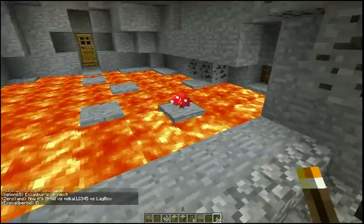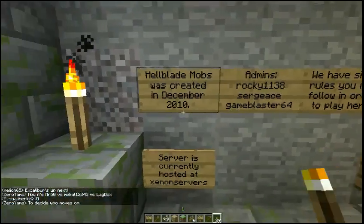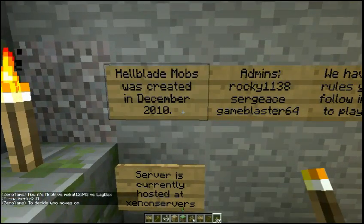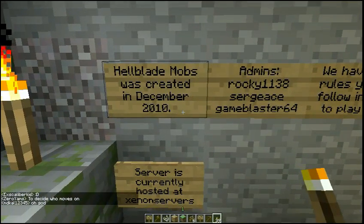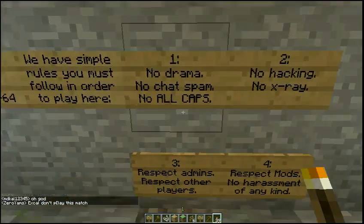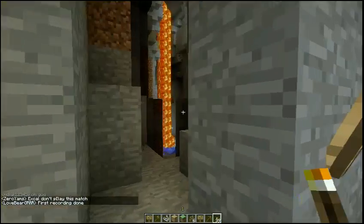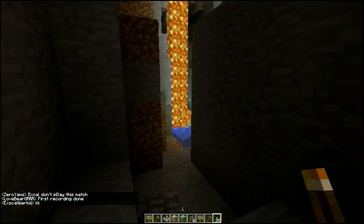If you complete that challenge, you go on to the next one here. You read how things came to be on Hellblade Mobs — we created it in December 2010. It covers who's admin, who's not, and a few rules. They're the same rules as every server has: don't harass people.